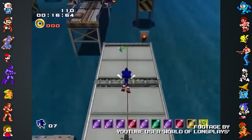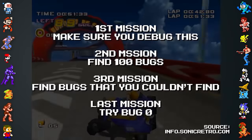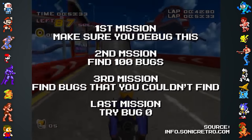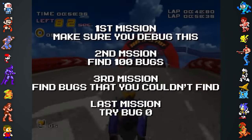In Sonic Adventure 2, notes from testers can be found in the game itself. The mission descriptions for the test level read: First mission, make sure we debug this. Second mission, find 100 bugs. Third mission, find bugs that you couldn't find. And last mission, try Bug Zero.